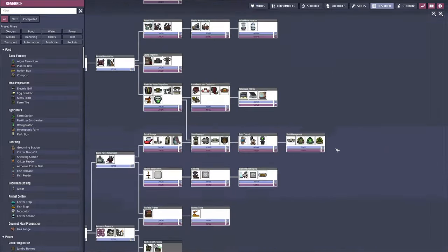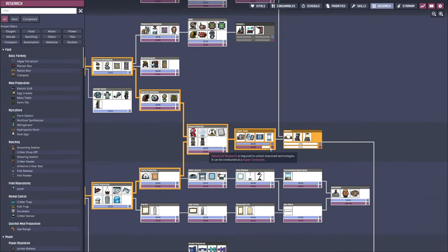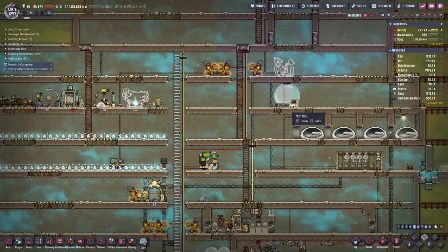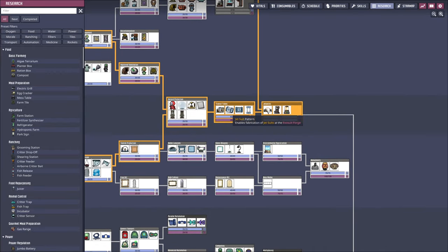Am I researching transit tubes right now? I think that's where we left off in the last episode. And then we were gonna start working on jetpacks. Once that's done — I don't even know what we need jetpacks for. The jet suit — I'm not sure what it was; I was calling this a jetpack, but right there it says jetpack. I don't know what the heck you need a jetpack for.